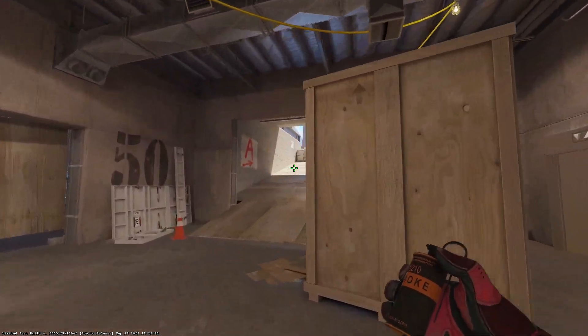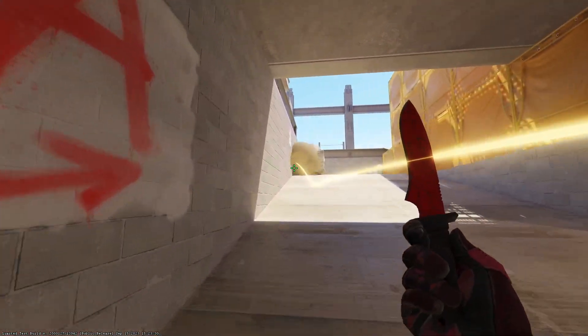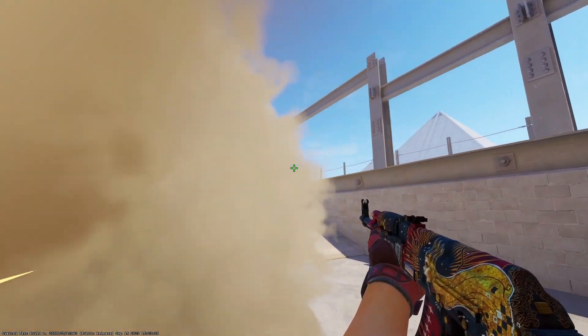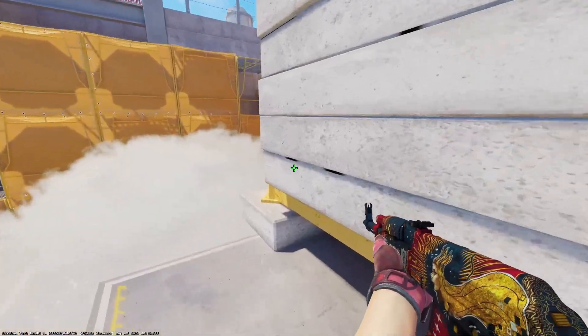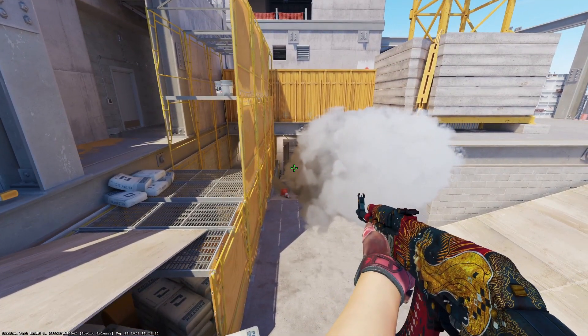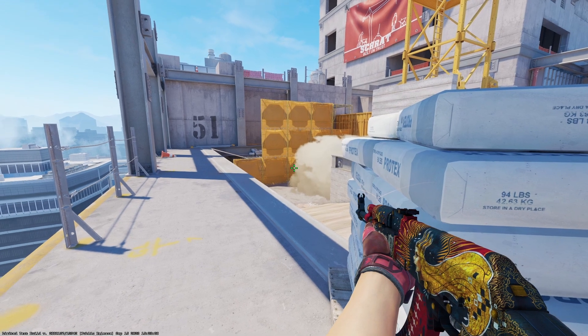If you want to throw the aggressive top ramp smoke faster, go ahead and throw it at the sandbag, which gives you a lot of space to work around, as you can see. Previously in CS:GO you would actually bank it off the left wall, but if you do that, the volumetric smoke takes away that other side of the gap and fills up all of ramp.